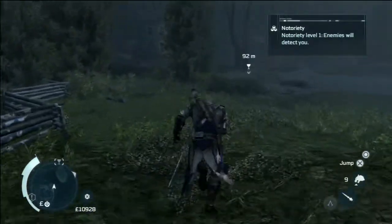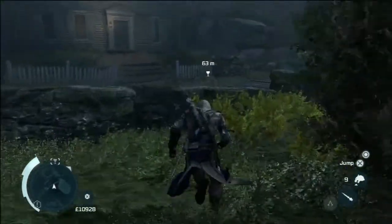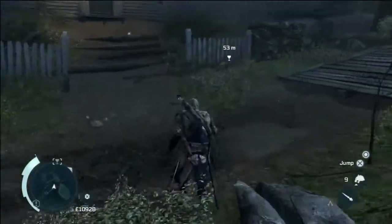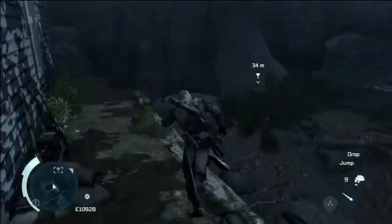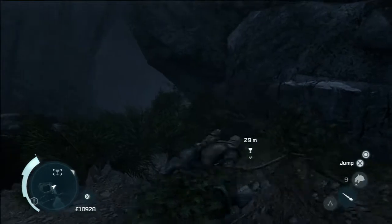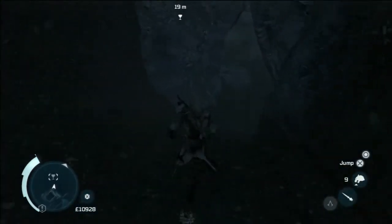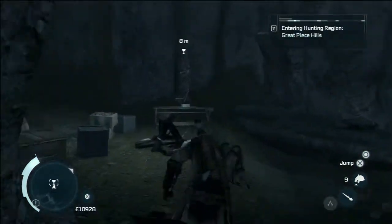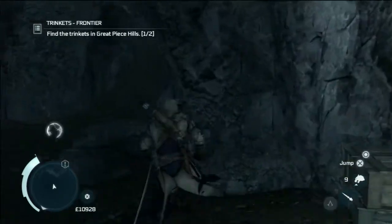Around about where Haytham first meets Charles Lee out in the frontier — pretty much the first time he ever came out into the frontier — there is a little cave at the side. And if I stop being in high profile I'll be able to get into it. There we are. Great Peace Hunting Hills — there we go.